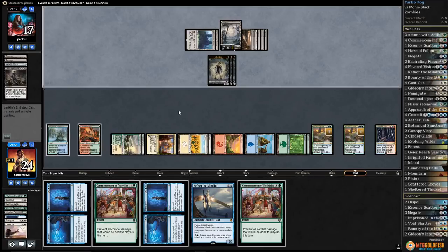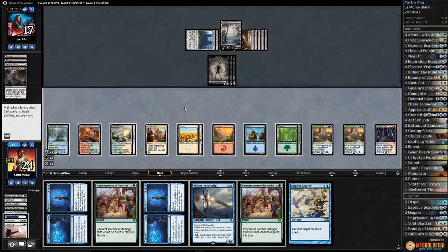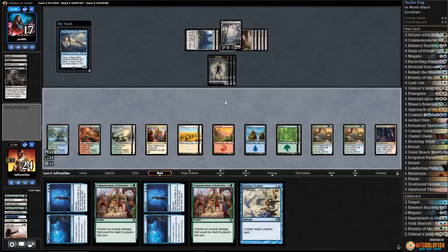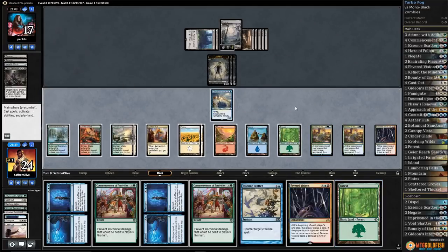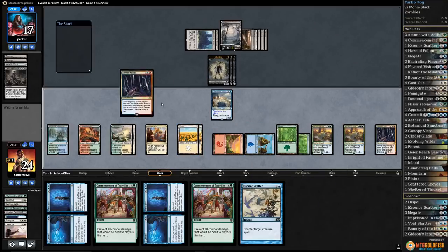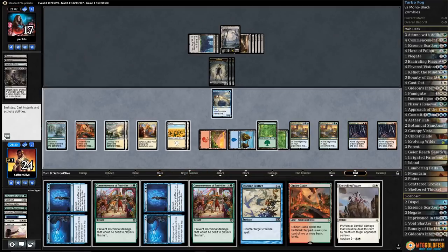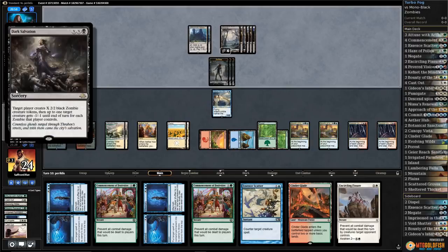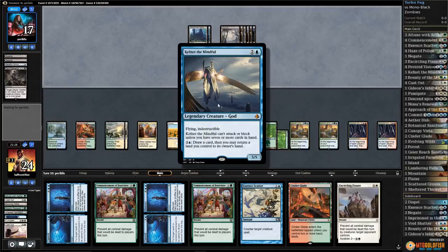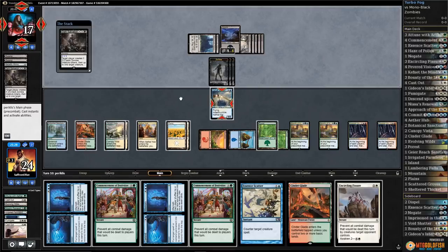Opponent draws down to 17. Let's cycle Cast Out — I don't think we need it anymore. Another Fog. Essence Scatter. We make approximately a million mana, so I guess we play Kefnet and draw with Kefnet: pick up the Forest, replay the Forest, second Fevered Visions, and pass the turn. Draw two more cards. We have double Commit to Memory to save our Kefnet from a Dark Salvation. Our Kefnet's actually a creature now too, and if we don't have to counter something we can just draw a bunch.